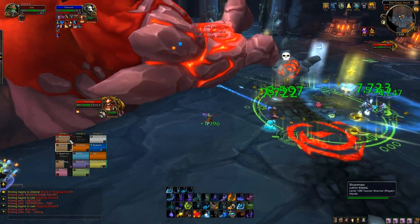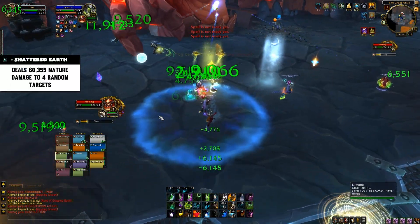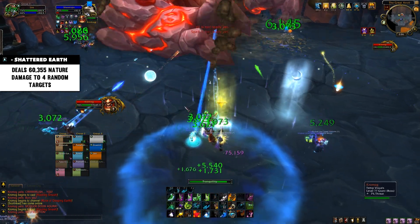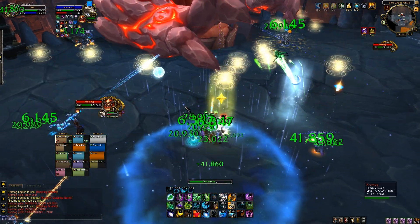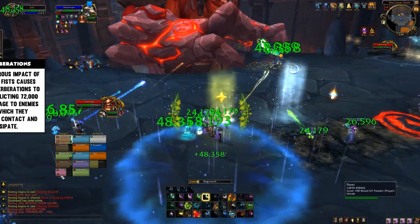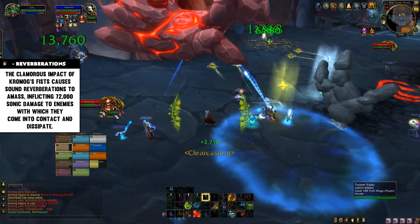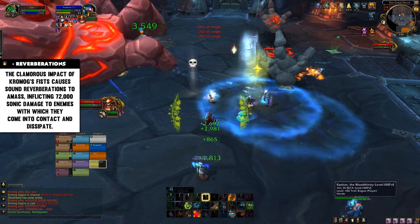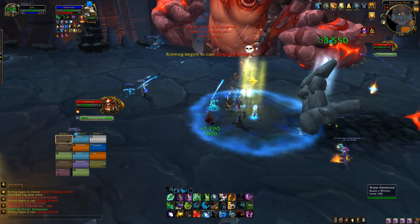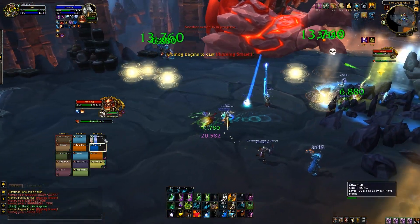When he does Rippling Smash, he also does Shattered Earth, which deals random damage to targets — he only ever seemed to do it alongside Rippling Smash. As you may have noticed, after a Slam or Rippling Smash he also does sonic rings, similar to fights like Archimonde. Simple rings — just move out of them. They can also be soaked, so a melee with high damage reduction could soak rings heading toward range to let ranged keep DPSing.